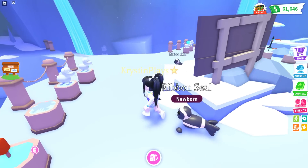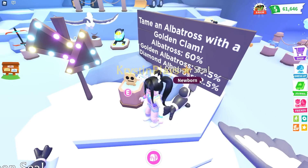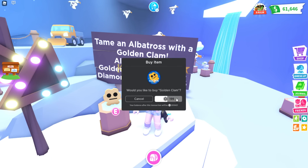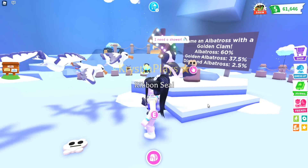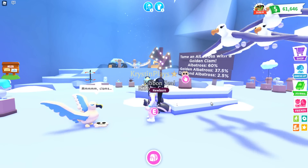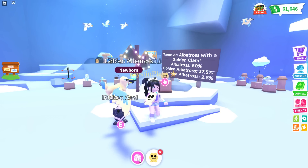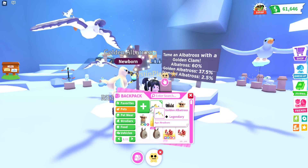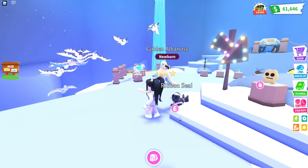Let's go over and buy a couple of these clams as well. Taming an albatross with a golden clam: 60% for a regular, 37.5% for a golden, and the diamond — which I want — is 2.5%. So let's go over and get one. I'm going to throw probably five of them. Which one are we going to get? I think we just got a regular... and then we're going to need another — yeah, just a regular. Oh my gosh, that's a golden! That was a good first throw — we actually got a golden legendary on the first throw.